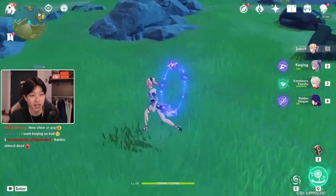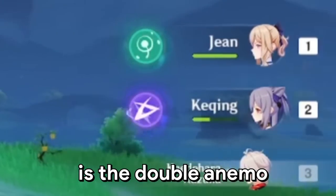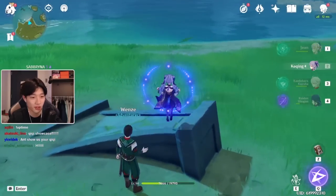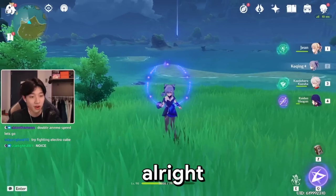Obviously this is just the team I choose to run. It doesn't take advantage of any elemental reactions whatsoever — the only thing that's kind of nice is the double Anemo, which gives me extra movement speed and stamina decrease. But if you just build your supports like Kazuha, Raiden, and Jean, any character will be fine in a DPS slot.